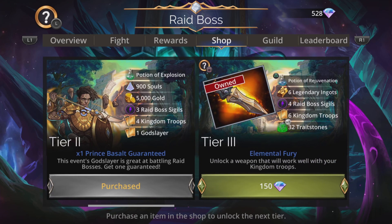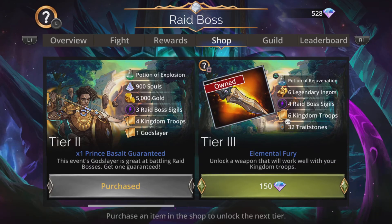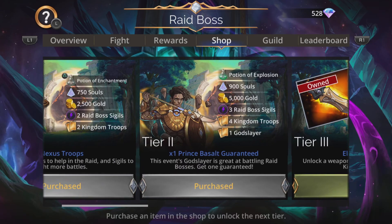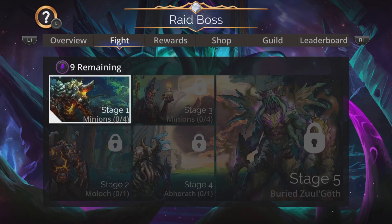It's worth buying up to tier three because you get the very good Elemental Fury — an excellent weapon: explode magic plus one brown gems, grants a random status effect to all Nexus allies, then summons a Nexus troop. Really good if you're going that far anyway; you'll effectively pick it up for free when you buy tier three. Tier one and tier two are absolutely essential to get Prince Basalt, and if you can, get him upgraded to a mythic level.